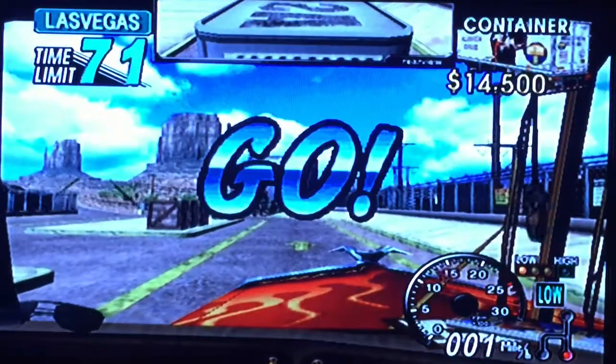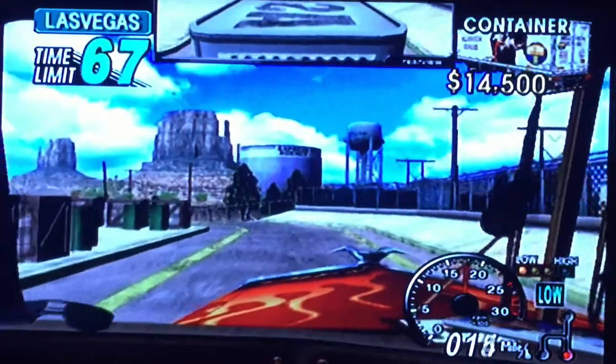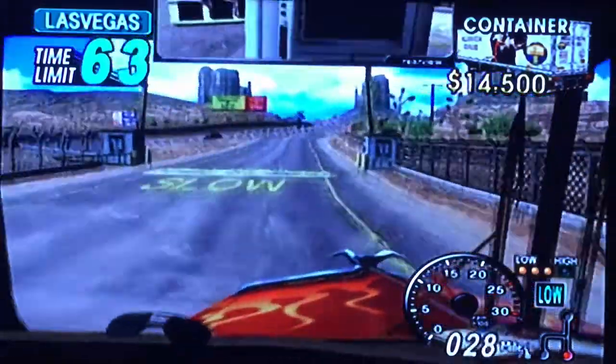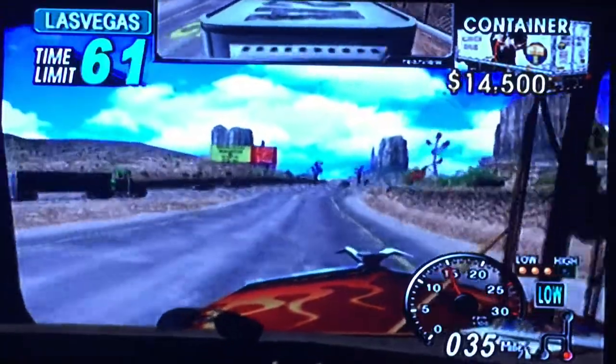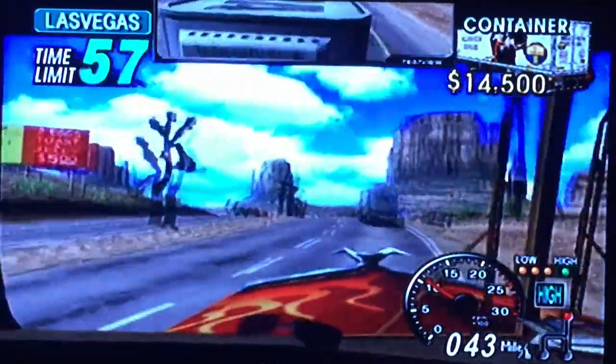When you change the camera angle with the Y button, the angle shifts to a cockpit view inside the truck. This is a welcome addition because while in this view you can see an air freshener hanging in the rearview mirror swinging back and forth. There's even a pair of sunglasses on the dashboard that slide while making turns.